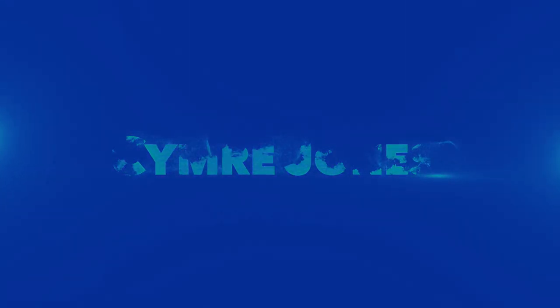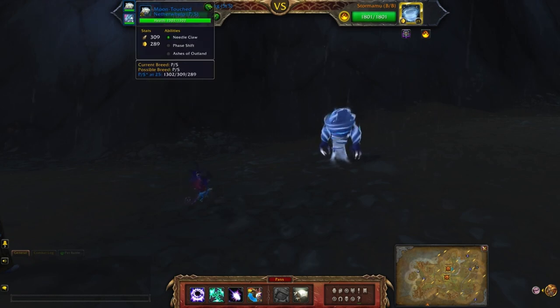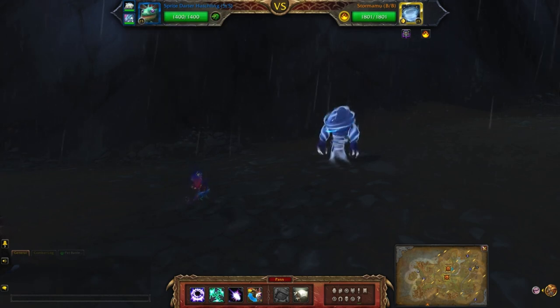For my dragon team I'll be using the Sprite Darter Hatchling with Arcane Blast, Life Exchange, and Moonfire, followed by the Moon-Touched Netherwhelp with Needle Claw, Phase Shift, and Ashes of Outland. Finally, the Celestial Dragon, which I just threw in there because I never get to see it. You won't need to use it, so choose whatever you like for your third pet as long as it's a dragon.